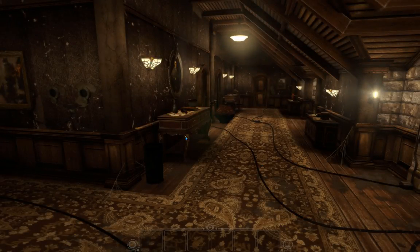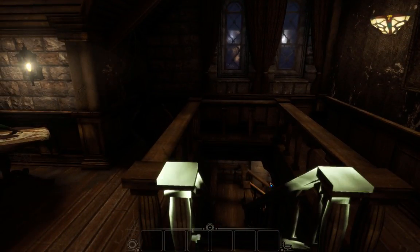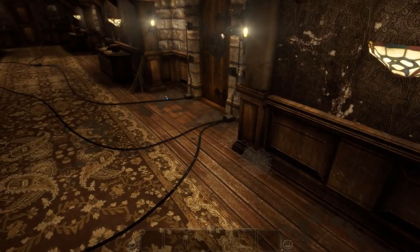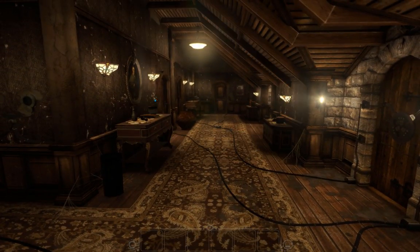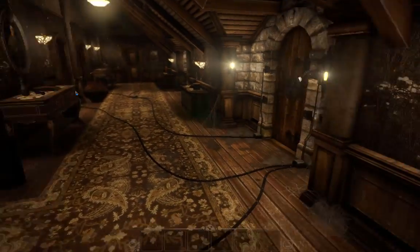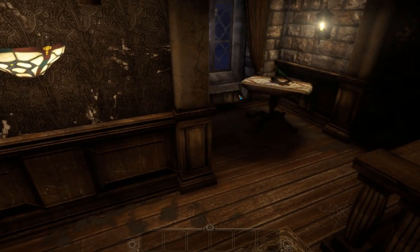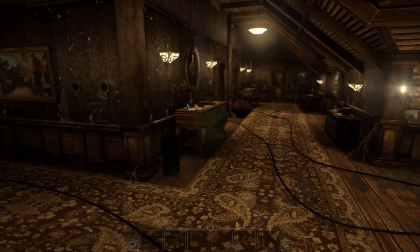Hey folks, welcome back to After Work Gaming. We're back in Eyes of Ara and we're here in this upstairs area. We came from down there and we're just going to start looking around because we haven't gotten to any of these rooms. It looks like there's one, two, three — maybe six, maybe seven rooms for us to look at, and there are plenty of things to figure out.